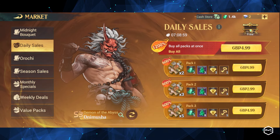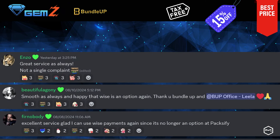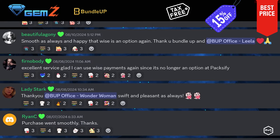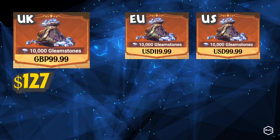If you're spending money on Sea of Conquest, Gem Z has the best deal in the market. As Bundle-Up's sister company, Gem Z helps thousands of players save on digital taxes and offers up to 15% discount on bundles. For example, UK players would pay over $127 for a 10,000 Gleam Stones bundle. However, with Gem Z it's just $87.99, saving over 30% from digital tax and discount, and you save even more as you spend. Plus, first-time users will get a $10 credit for any bundle. Take advantage of flash deals and giveaways on their Discord server. Click the link in the description and start saving today with Gem Z.